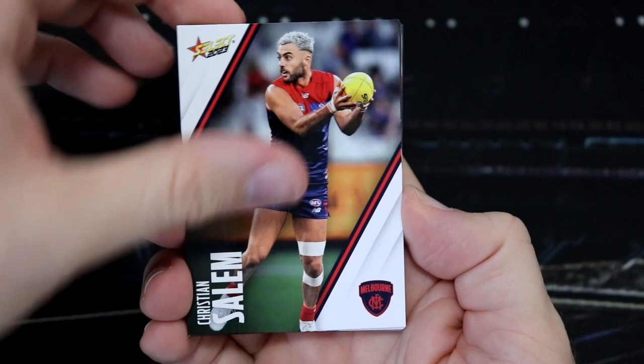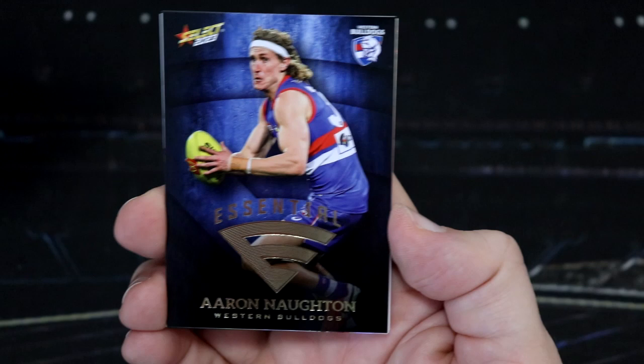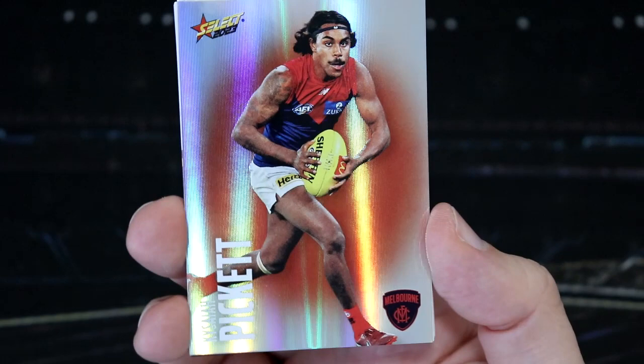When I was a kid, Woolworths was called Safeway and I knew people who would call it Safeways. Now I'm at that age where I just add an S on the end of things - I'm calling them Essentials, but they're called Essential. Anyway, thank you for joining my midlife crisis chat. We've got Aaron Norton for the Bulldogs in the Essential - no S on the end - and Cozzy Pickett for the Demons. That is our second last hobby pack. We've got two retail left and one hobby pack left.